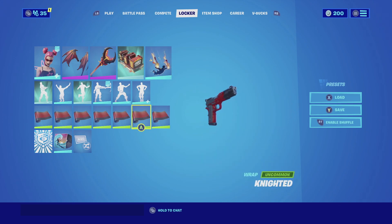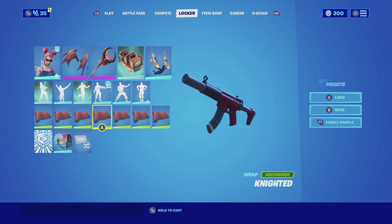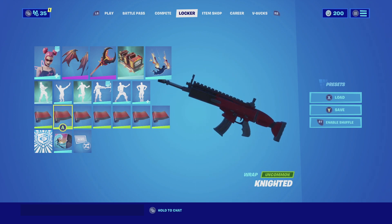For the wrap, we are going with the Knighted. The Knighted wrap is an all-black and red wrap — it matches perfectly with the color scheme of the skin and is overall a very nice fit.